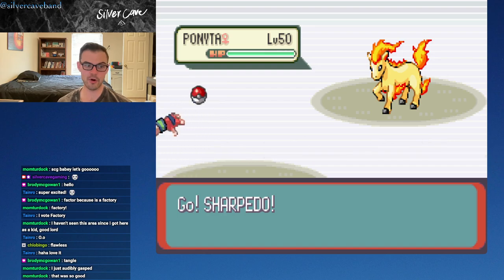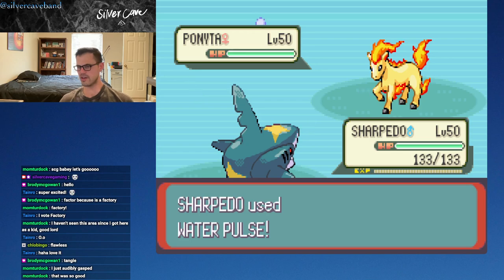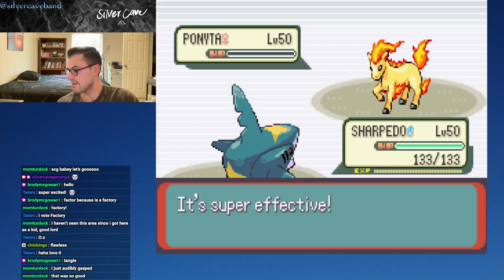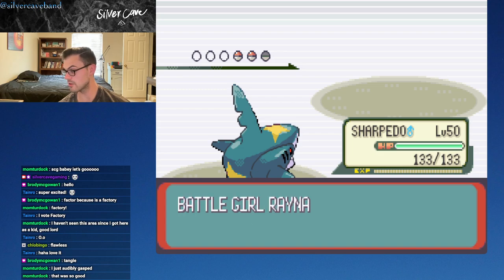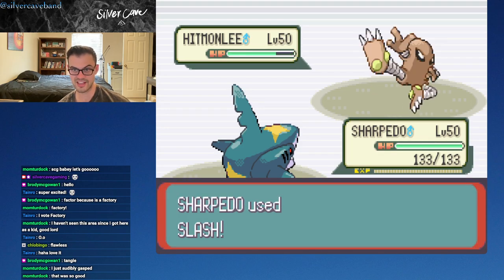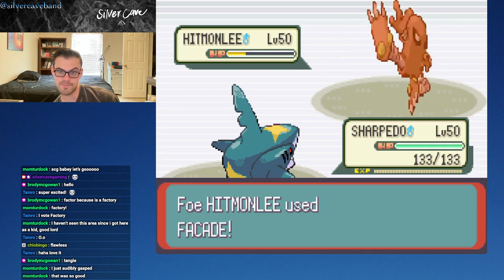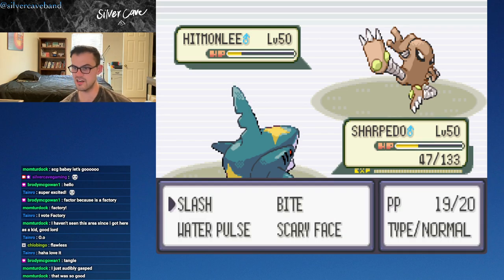We are on our second time through the Battle Factory and we have a nice little match-up to begin. Sharpedo - I don't remember what its special attack is, but a critical hit'll work. I know it's more of a physical attacker, especially because it does not learn any water moves by level up. This is gonna hurt. I'm probably just gonna stay in and see if I can get some critical slashes. We do have that Scope Lens on and we are two for two on crits.